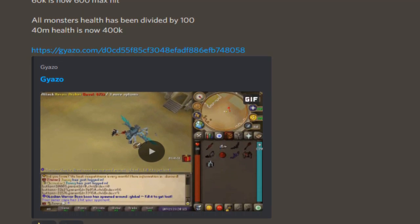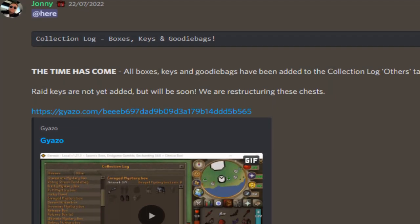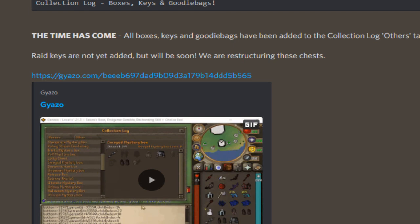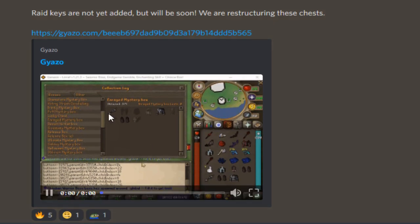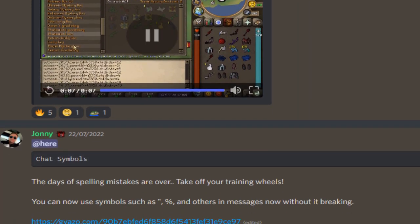The damage rework is here — all players' max hits have been divided by 100, so 60K is now 600 max hit. All monsters' health has been divided by 100 as well. Collection log for boxes, keys, and goodie bags: the time has come — all boxes, keys, and goodie bags have been added to the collection log under the others tab. Race keys are not added yet but will be soon.